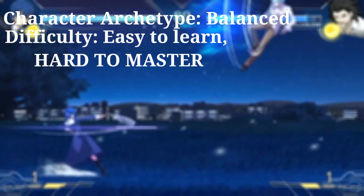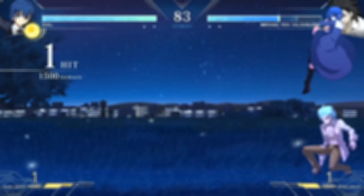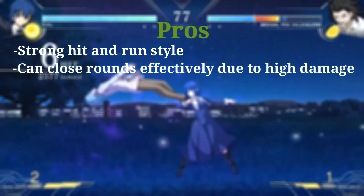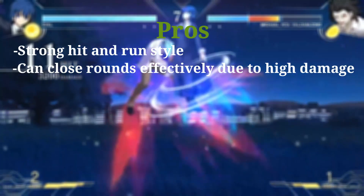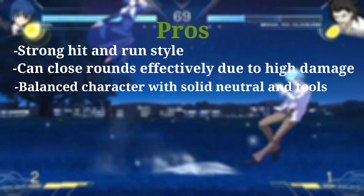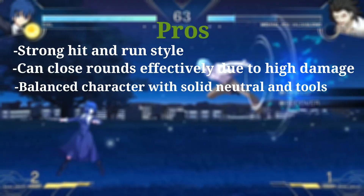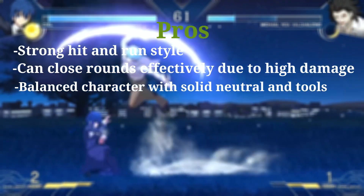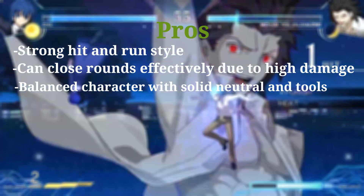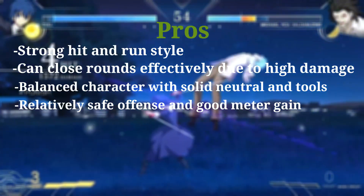Ciel is a character who excels at playing a very strong hit-and-run style, alongside having a strong punish game, which allows her to close out rounds in situations where many other characters cannot, due to her effective arsenal of combo-friendly moon skills and meter gain. She is a balanced character who is very easy to learn but hard to master. She has some very solid neutral tools for many different occasions, and she's typically able to confirm off of any range or any hit.